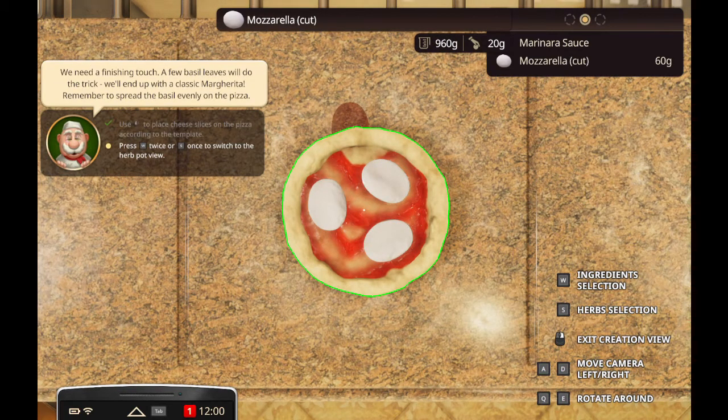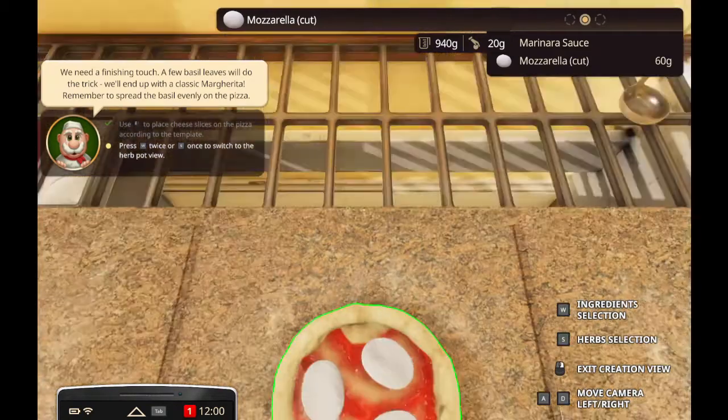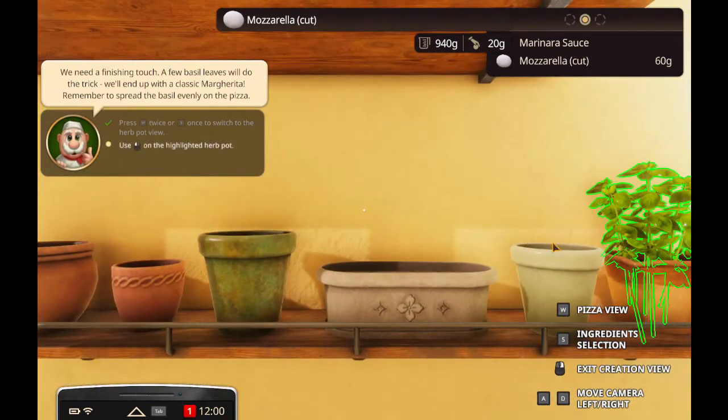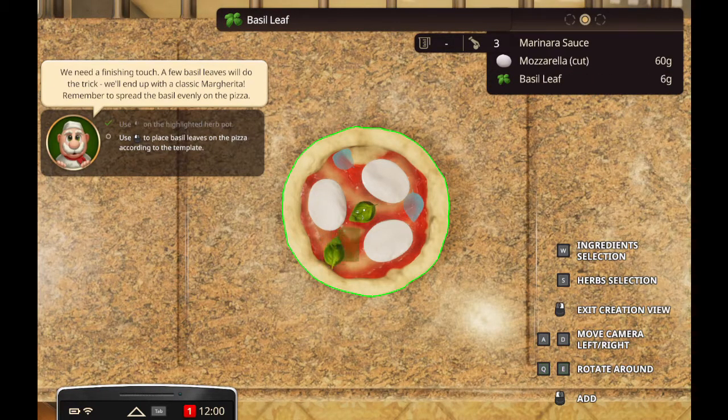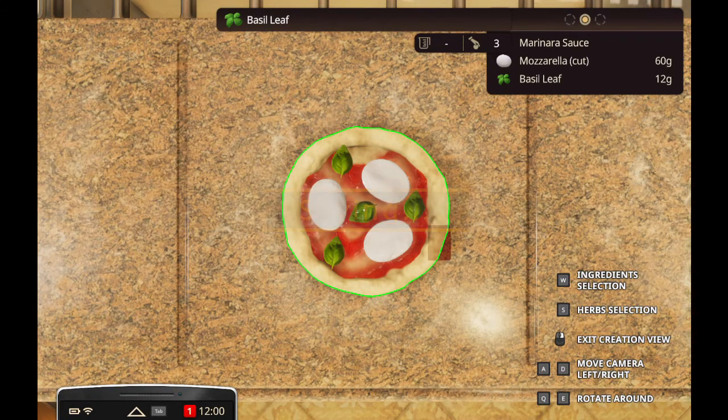Sauce. That is not like the most even pizza. Let's get some mozzarella. Why does it have to be so perfectly even? A few basil leaves will do the trick. We'll end up with classic margherita. This is the herbs and spices. Where do I put the basil? Why is the template a square? Oh, I guess this game's still in early access - that could be why.